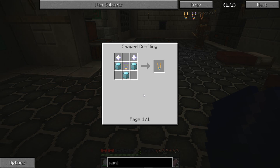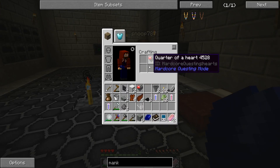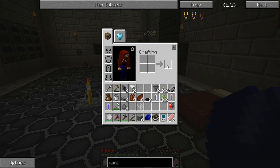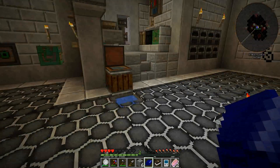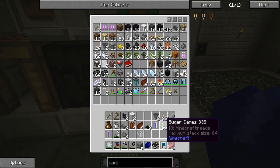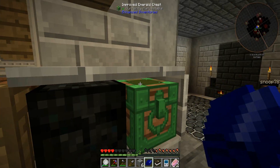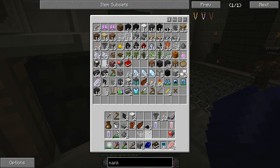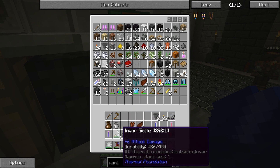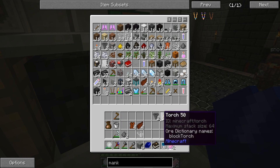Three blocks of diamonds and two nether stars - that thing better make my butthole fly. Angelic! You don't believe me? Now that I see how hard it is to make - I want one.